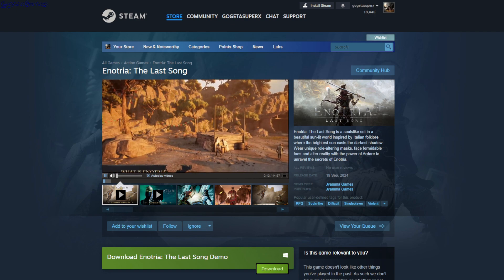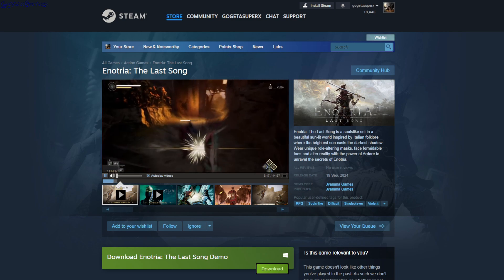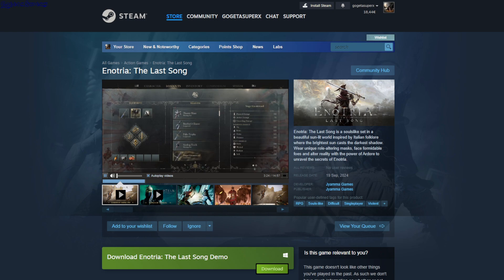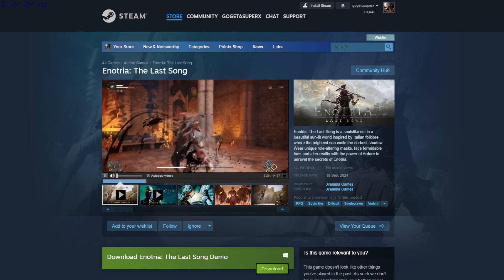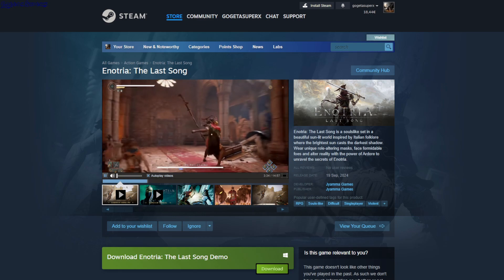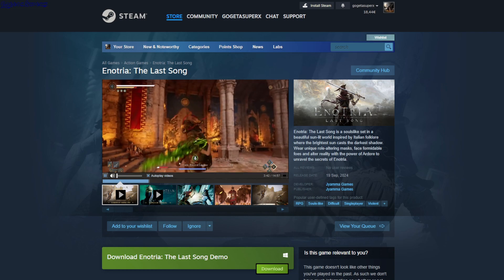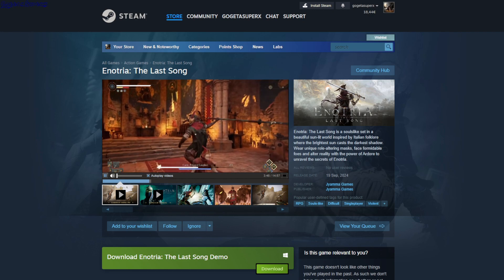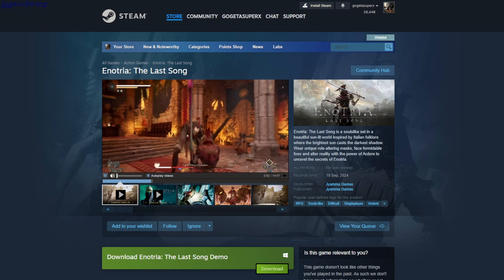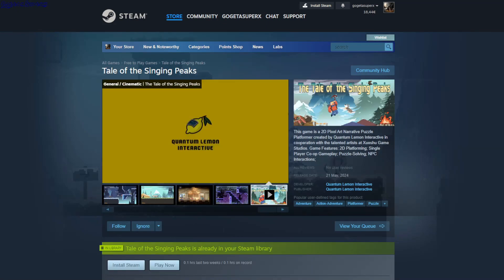Enotria: The Last Song is not well optimized — at least after I started the game it didn't let me bring up the menu to change settings, so maybe do that before starting. It's a fighting game where you fight enemies, dodge, parry, and there are boss fights. The first boss fight is not hard unless you're playing at 10 FPS, which is challenging. The game looks decent but the performance was poor — maybe everything was set to Epic. You have abilities, spells, weapons, and stuff. This is a demo.